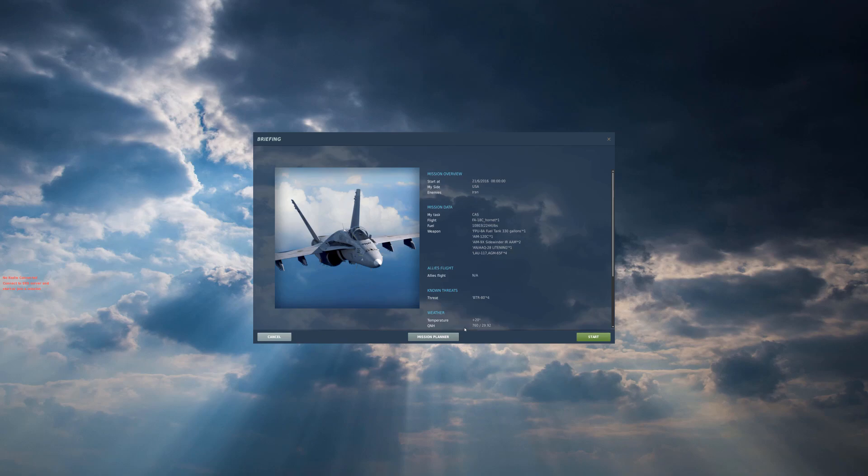Hi folks, welcome back to the channel. This will just be a quick little video. Someone was watching one of my videos online the other day and they asked a question about how I use the targeting part in the F-18 to target for handoff to Mavericks — AGM-65 in this case, Foxtrots. Rather than trying to explain it, I thought I'd just create a video and create a custom mission to show it.